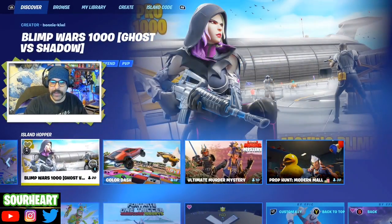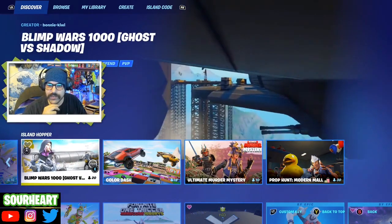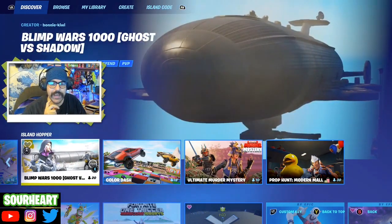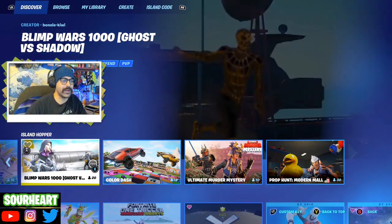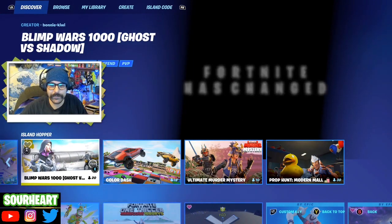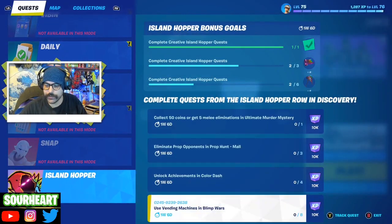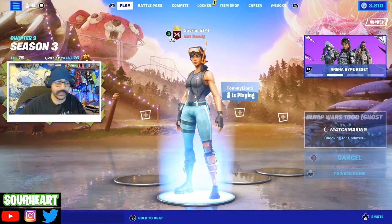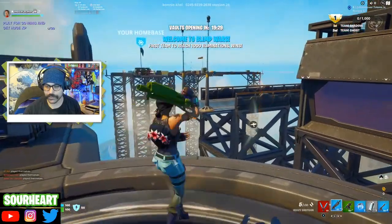The next Island Hopper map is Blimp Wars 1000 - Ghost versus Shadow. This one is PvP TDM with 20 players. We get to see the blimps again - they disappeared this season. The goal is 1,000 eliminations to win by fighting players and guards. Our challenge is to use vending machines 8 times in Blimp Wars. You earn gold from eliminations and use it to upgrade loot, with free mythics and exotics from regular supply drops.